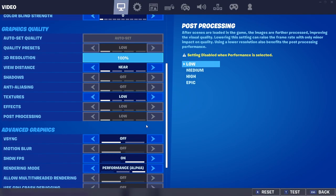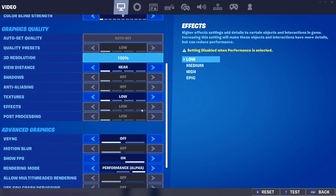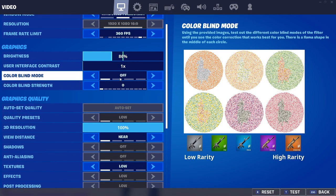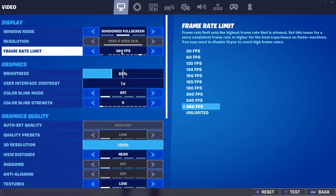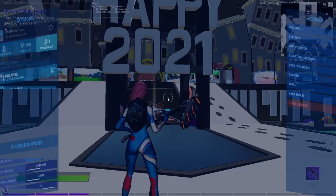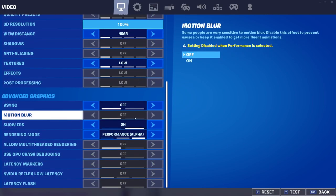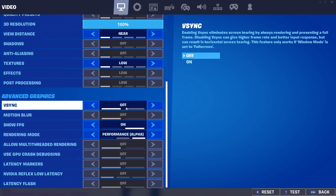Pretty much what you do is put all of this exactly like this. 3D resolution does not matter — it does nothing to your FPS. That one just depends on you if you want to max it up as much as you can. Here are a few things you can do: Vsync off — Vsync is really bad.